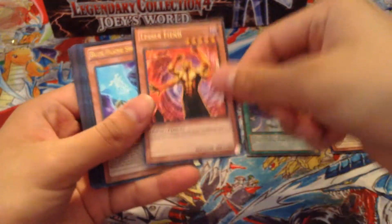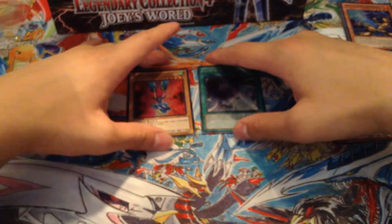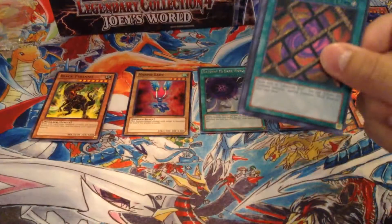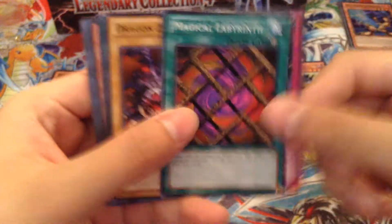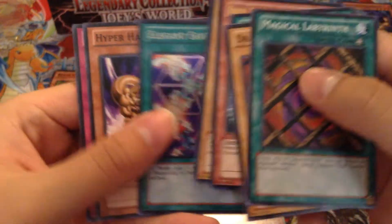Commons, supers, secrets, ultras, rares. Next pack: we got Magical Labyrinth — early old Gordon back in the Magic Ruler days. We got Six Cents already, that's cool, put that as one of the good commons. Dragon Zombie, Deal with the Dark Ruler, the Dark Ruler, Mad King of the Dark World, Ultra Rare Secret Cabalus, and Super Rare Elegant Egotist, Hyper Hammerhead, and Robo of Life.